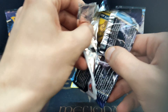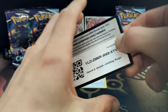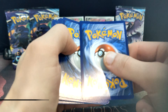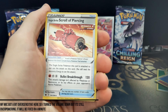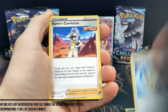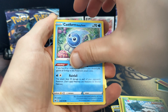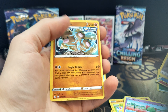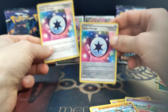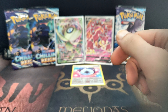I wanted to throw some German Evolving Skies in at the end normally, but they didn't have any in the local store for us, so we're just doing the Chilling Reign again and no special on the ending. Lucky energy in — in reverse — and we got the trio! We just upgraded our luck to level 3, so now it should be time to get something very, very special.